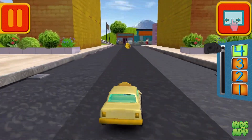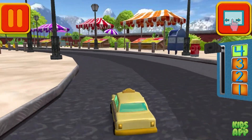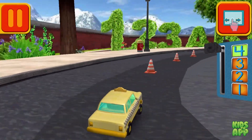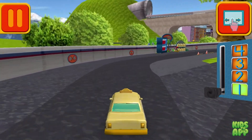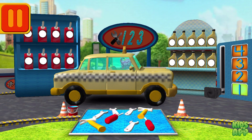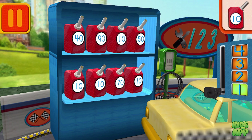Great coin collecting, Umi-Friend. Great racing, Umi-Friend. Time for a pit stop. This is where we take care of our car so we can get back to the track. We need gas cans with the number 10. Find the cans with the number 10 and drag them to your car.